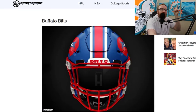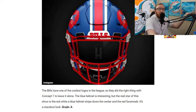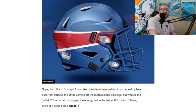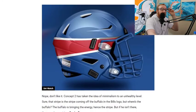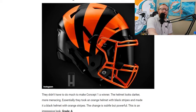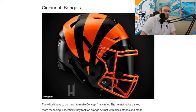Buffalo Bills — they gave us the front view, which is frustrating, but it's looking real good. If I could see it from the side it'd probably be even better. Concept two is very plain. Bucks is still the best. Cincinnati Bengals — black and orange stripes, very clean and concise, looking real good. I like this Bengals helmet. Concept two doesn't look great. It's close to the Bucks but just needs a little more oomph. For clean and concise though, it's looking real good.